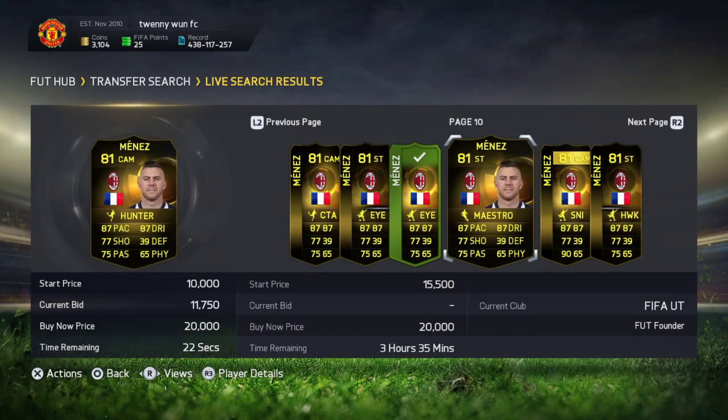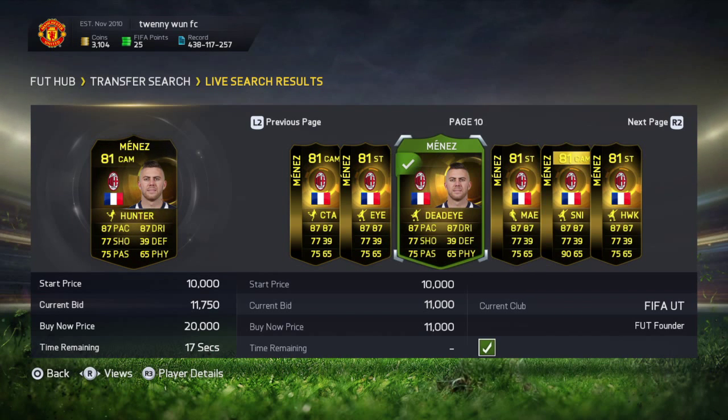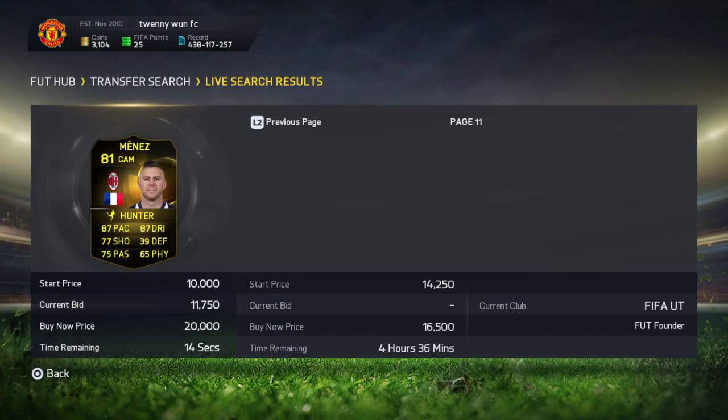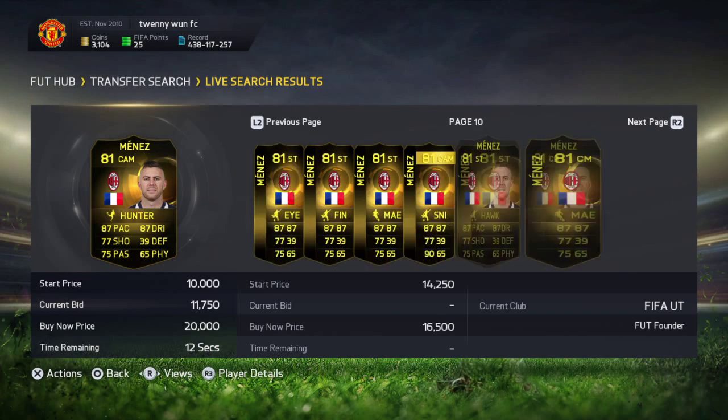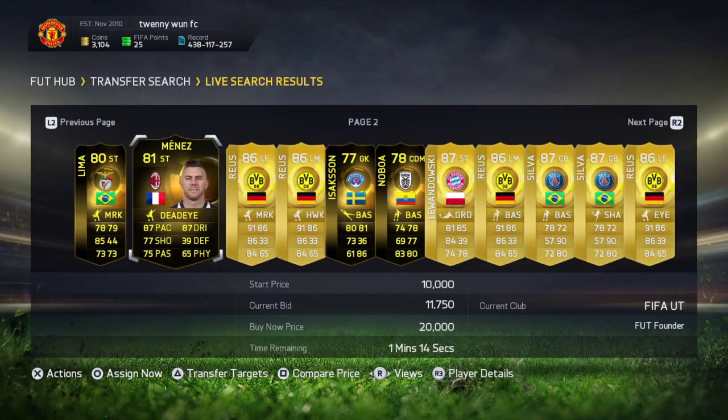That's quite a good deal there guys. I found Noguera for 11k on the 59th minute and his last buy now is about 14 to 16k, so I'll list him up for around 14k and see if he goes.